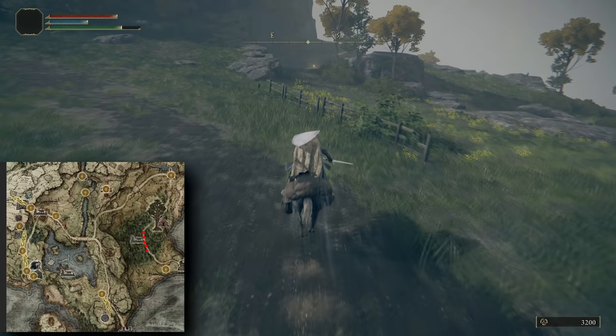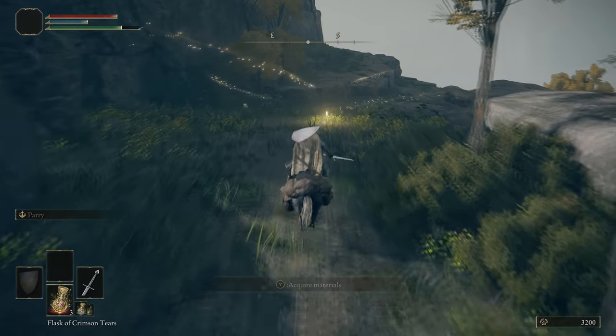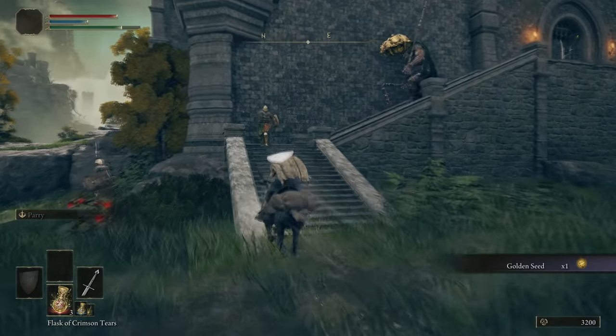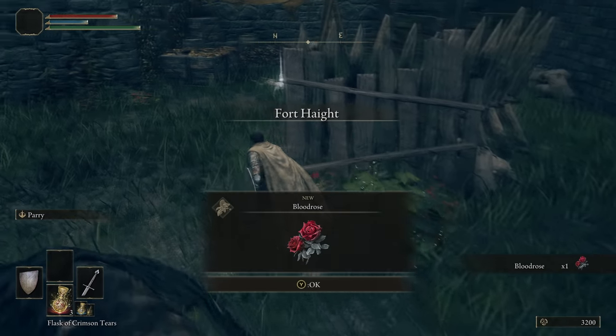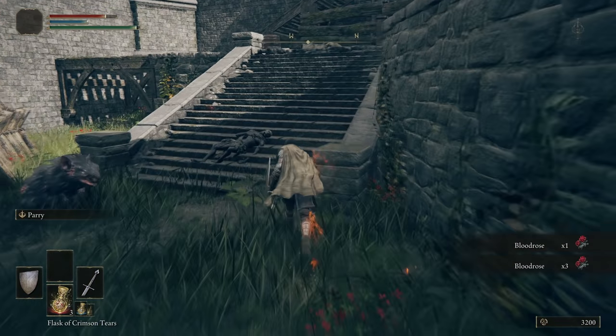Continue south along the path until you reach Fort Haight. You'll find a grace underneath a rocky outcrop here. Make your way up to the castle and loot your first Golden Seed. Golden Seeds increase the charges of your Crimson Flask. Now you can run past these enemies or fight them — it's up to you. But as you explore in and around Fort Haight, remember: Fort Haight is where you get blood items.